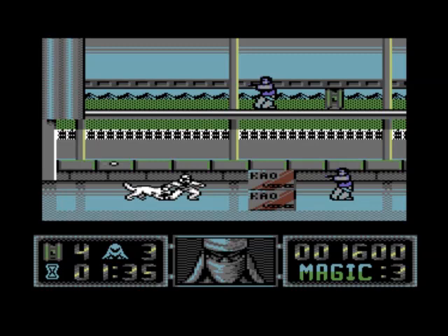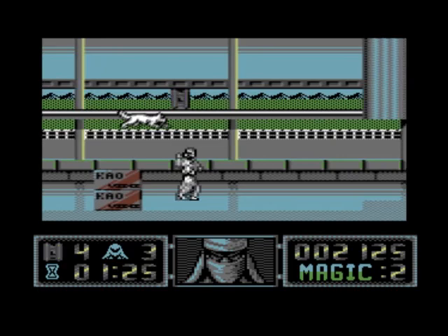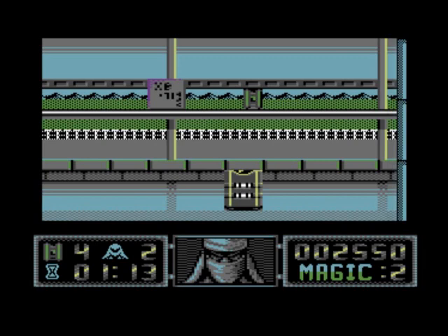Right, I want to send my dog in — or my wolf, whatever. Do I have to push a button? Oh, I push space for magic. That's something I didn't know in the CPC version because there was no key to redefine to do that. Okay, at least I know something new now.